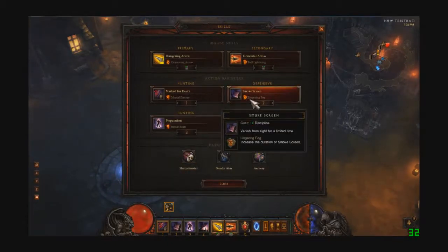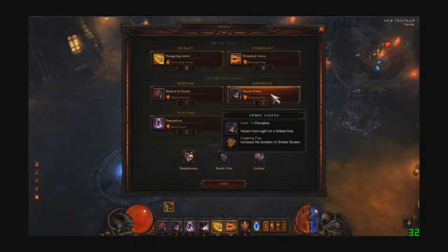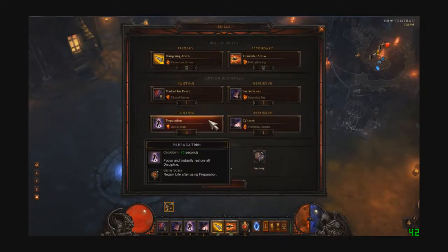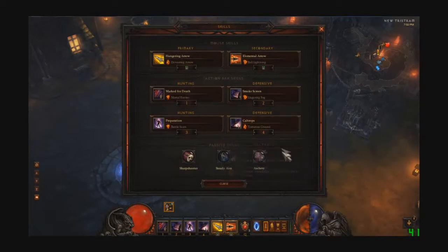The second skill I'm using is Smokescreen. It's kind of like the bubble for the Demon Hunter — it makes it so that you're immune to most damage for a short period of time. Along with that I use Preparation, which allows me to spam Smokescreen. I'm also using Calitrops with Torturous Ground, which immobilizes enemies caught in it. It makes it very easy to get away from packs that are fast — you can just throw down some Calitrops and get away from them.